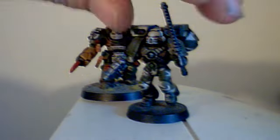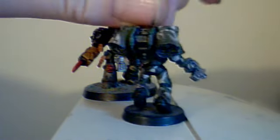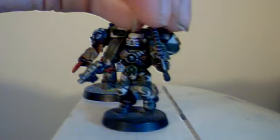I've got an assault marine. As you can see, the white helmet is part of the chapter. They also have a basic camo pattern going round the armour.